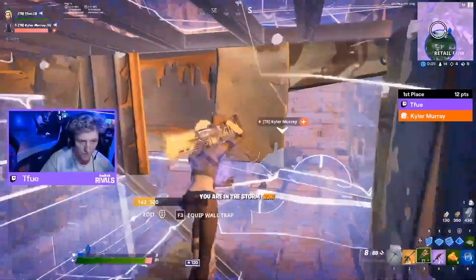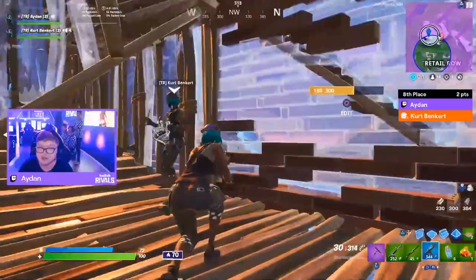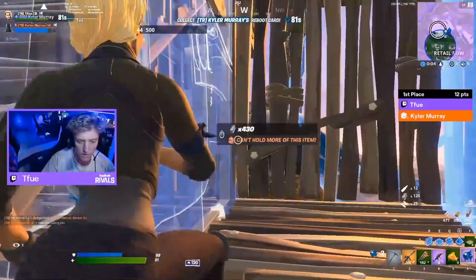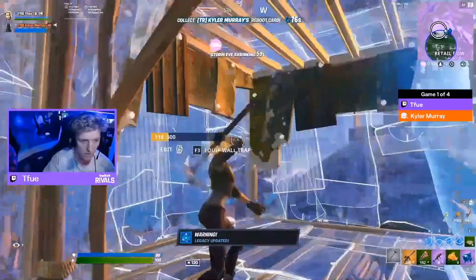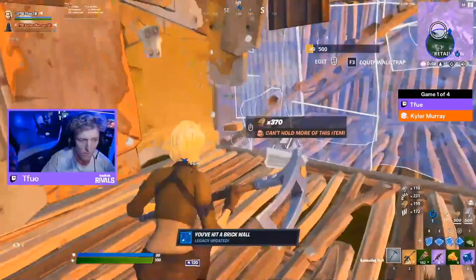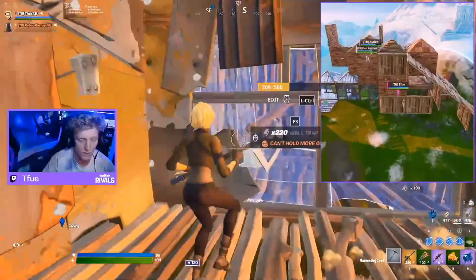Aiden is on the back side with Kurt Benkert. TFue calls to stop pushing - not worth getting stuck between Clicks and Aiden. They have a ton of builds. Little does he know, Kyler Murray is now officially falling and the zone is going to favor upward toward them as well. The rest of the lobby is so lucky right now that these big names are focused on each other. There are three big names up on this hill - TFue, Clicks, and Aiden - looking down over Retail Row. Nobody would survive trying to rotate up right now.